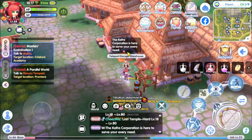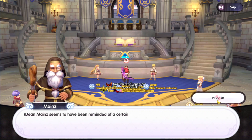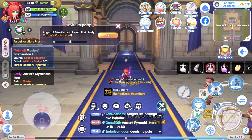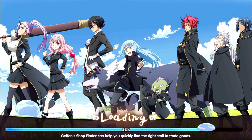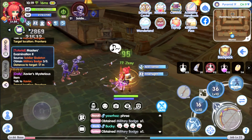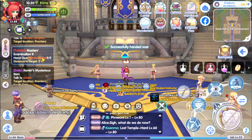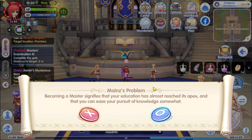We're going to check this out later on. First, we're going to go to the Creatura Academy since we now have the mentor system. Let's check this out — this is the master's examination. You need to kill soldier skeleton five pieces, so let's go to pyramid first floor and kill some soldier skeletons. Okay, there you go. Let's go back, hand over the military badges, and complete the quest.